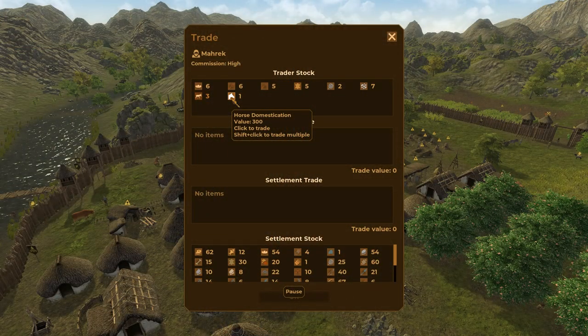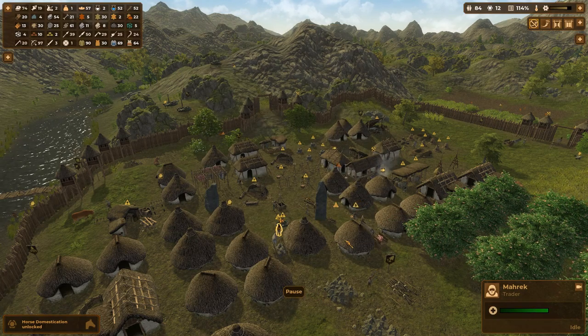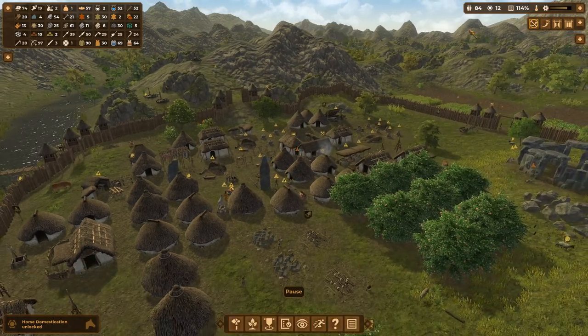Marek the traitor has come by with the technology for horse domestication. It's gonna be a little on the expensive side - and by a little, I mean like a freaking lot. We could trade off a lot of these extra fishing rods. If I just trade off 30 of them, that's the tech right there. And am I really relying that much on fish right now? This seems like a reasonable thing to do, even though he is charging exorbitant prices. I get a whole new section of technology.